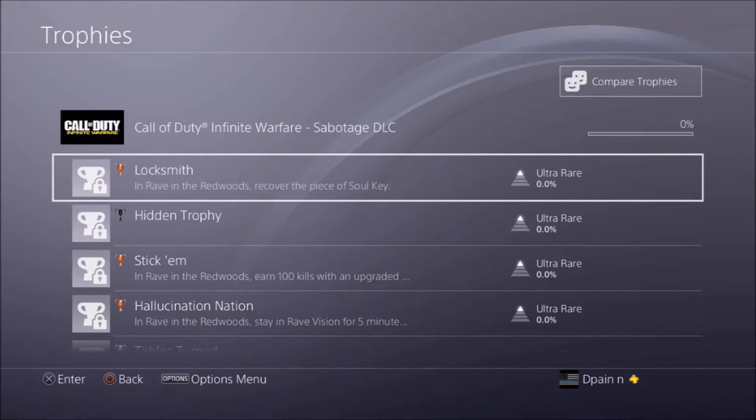The first trophy you'll see is called Locksmith — in Rave in the Redwoods, recover a piece of the silky. This is definitely showing that you are going to have a new easter egg in Rave in the Redwoods, which is good to know.